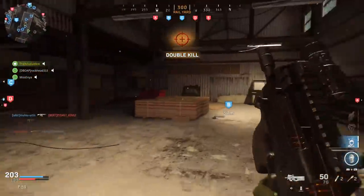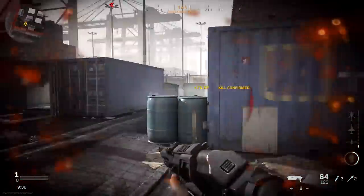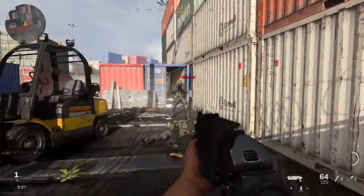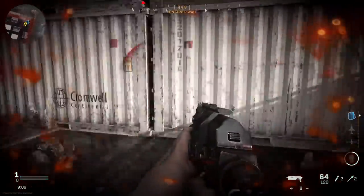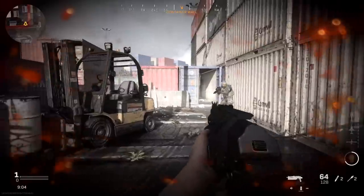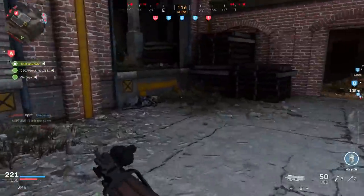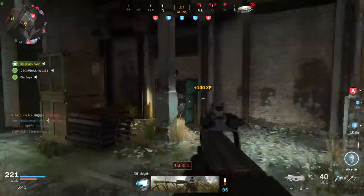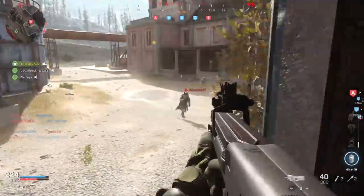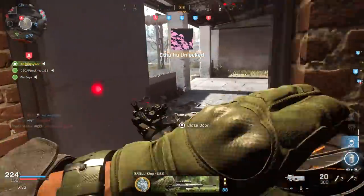There is one form of objective I was really hoping would work with Quick Fix, but it turns out it doesn't — in Kill Confirmed, collecting tags, whether an enemy tag or a friendly tag, does not seem to interact with Quick Fix at all. So if you take damage and then collect a tag, it doesn't trigger your healing any faster. I can kind of understand why, though I do think it would be a nice bonus for Kill Confirmed and would really encourage players to move around more if they were using Quick Fix.